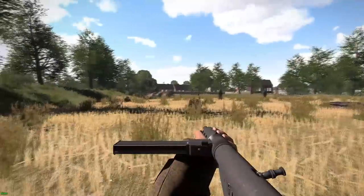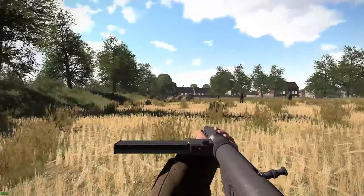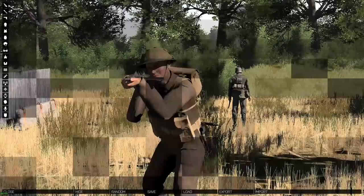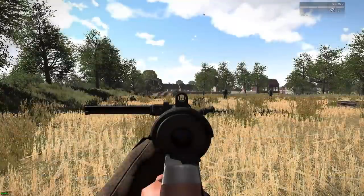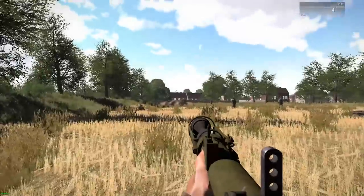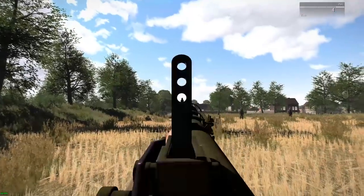Gustavo made all the hand animations for all British weapons. You must have noticed in the previous dev blog about weapons that the guns were not finished yet. So here it's done, with reload animations for every British weapon. Here's the Sten MK5 with the front grip and the PIAT, which was quite terrible and is now looking like a rifle, with a specific reload animation and its spring sound.